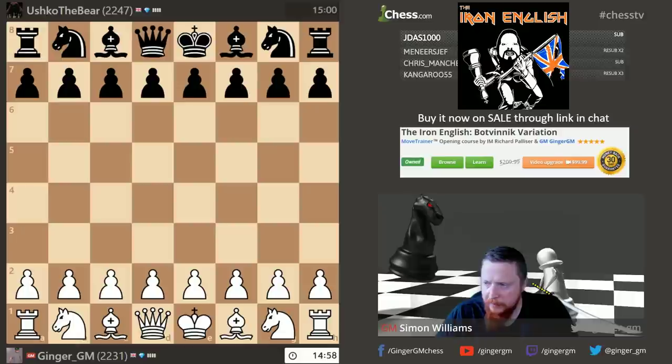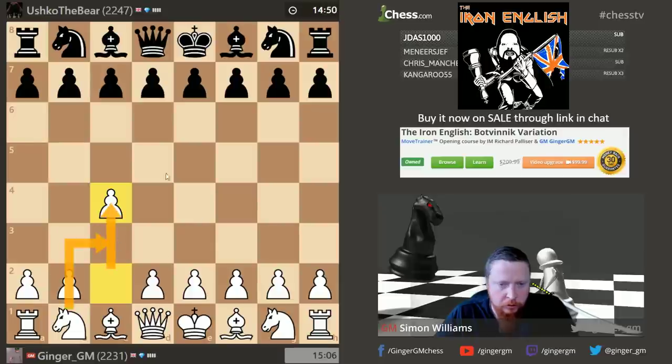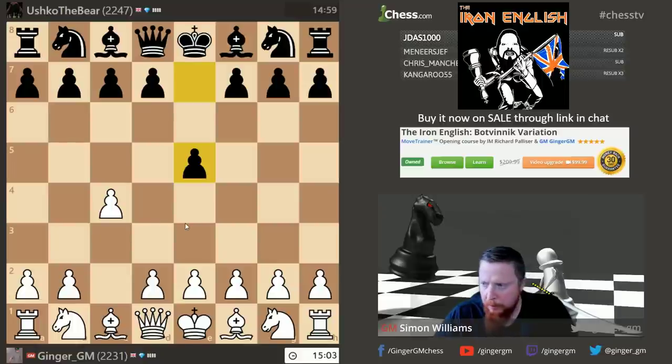It's 15 minutes each plus 10 seconds per move, which is quite a long time limit. The way I've set up the repertoire with the English is: stage one is to go and control the light squares, these two squares in the middle of the board — depending on what black does, of course. Normally stage one is knight c3, g3, bishop g2.